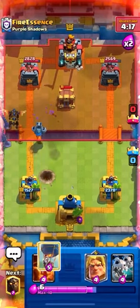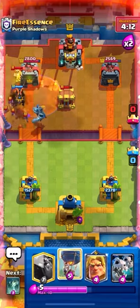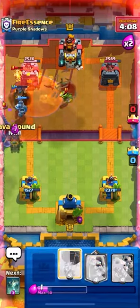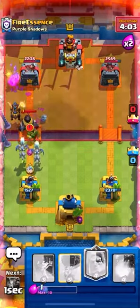I'll be honest, I'm kind of brain-dead. We get a Poison down here and he gets a bat — so this is annoying, but it'll come in handy later because we'll just Poison it. The Poison does kill the Wizard, which is nice.